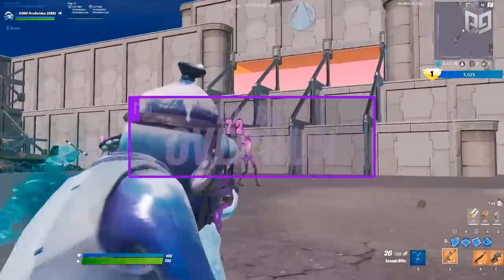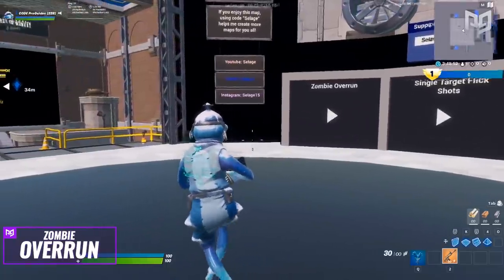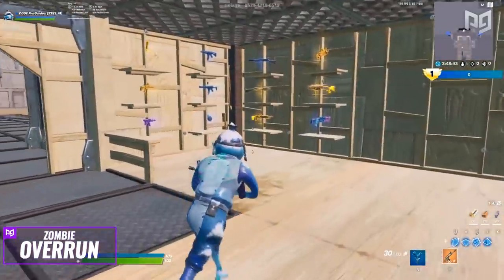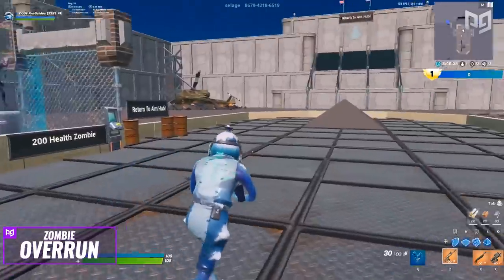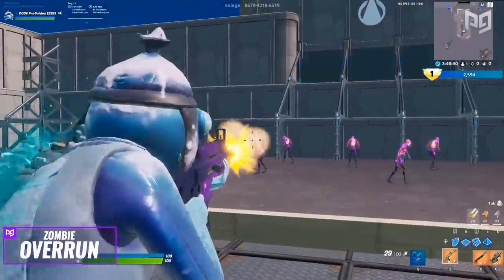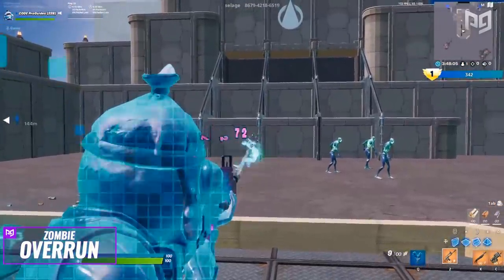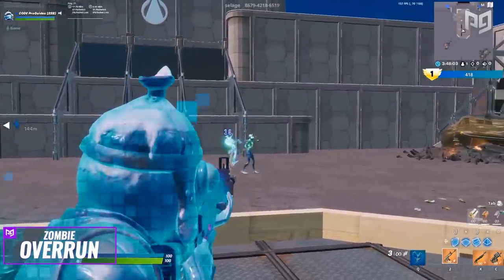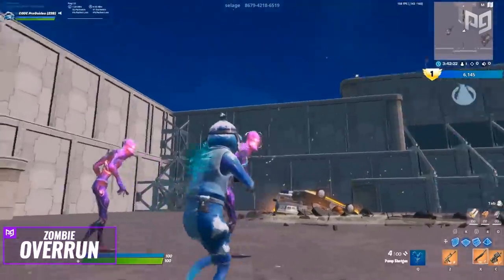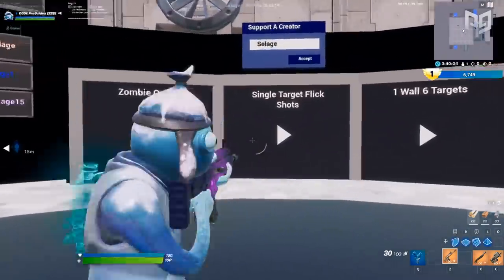We're going in order from left to right for each room. First up is Zombie Overrun. Once you spawn in, you'll be in a lobby-type area where each scenario is clearly labeled. Use your ghost guard to shoot the play button and it'll teleport you to the map area. You'll spawn in a room full of weapons — grab whichever you like, head out, and select a health value for the zombies. Stand on the pyramid in the middle; zombies will spawn on your left, in front, or on your right. Flick from one to another as they appear to train mid-range target switching and click timing. You can also go where the zombies spawn and practice shotgun flicks.